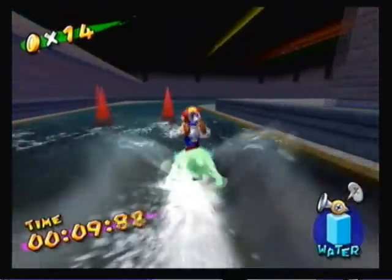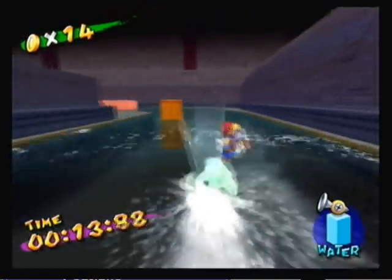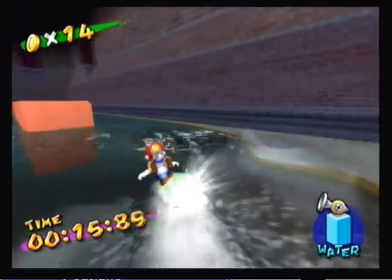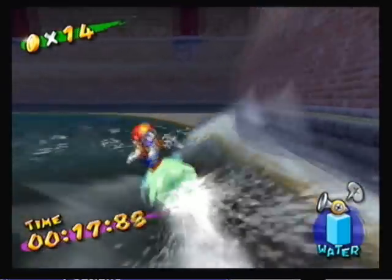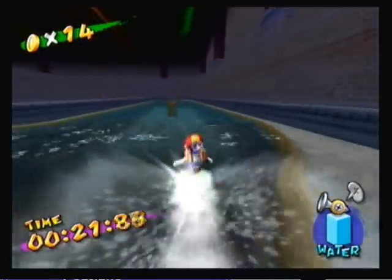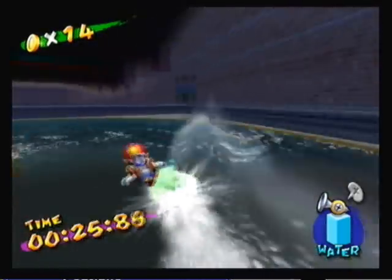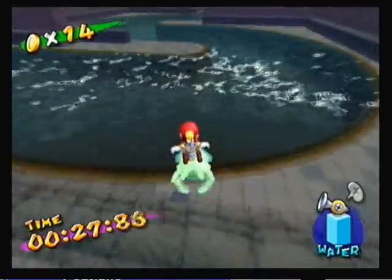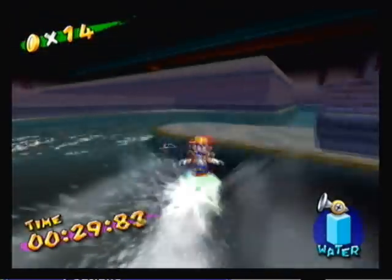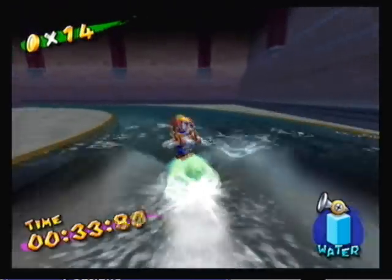Get there in a certain amount of time, don't crash, and you'll get yourself a shine sprite! Don't hit anything, don't go on the surface of the ground or else you won't be able to jump. Here's a little trick — make sure to hold forward on the control stick, and then shortcut: jump over these! That'll shave off some seconds and get you a secret shine sprite.